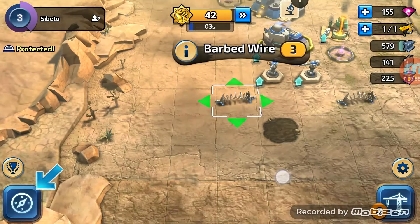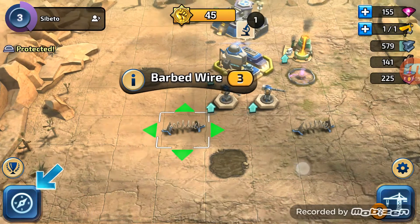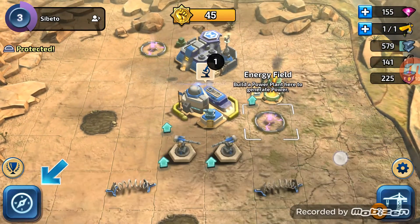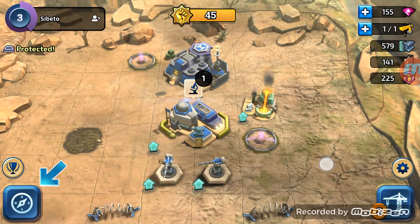Let's see what these are. It's a barbed wire - just while we wait for the timer. Damages passing enemy infantry and can be run down by enemy vehicles. I guess we're not at that stage yet. Energy field - there's no info on that. Build a power plant here to generate power, that's probably why.